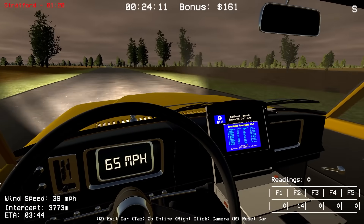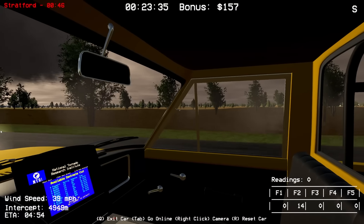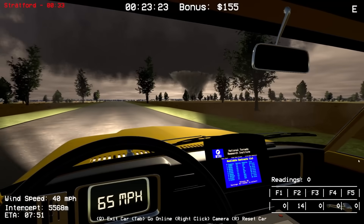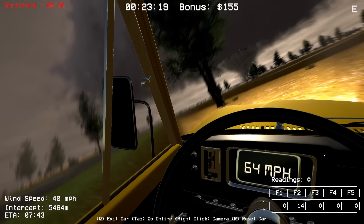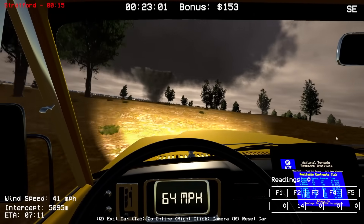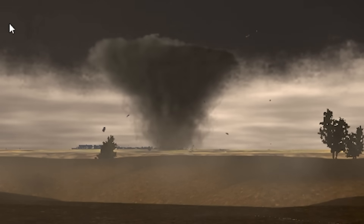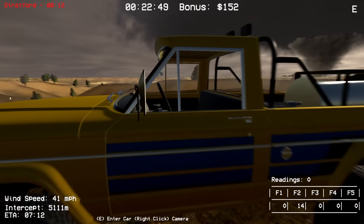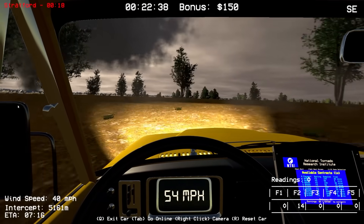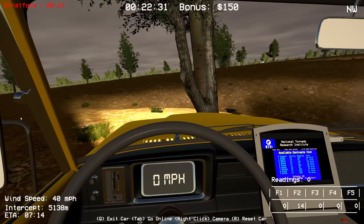That one over there looks like it destroyed a barn or warehouse but the town itself looks spared. We might want to actually go try to collect some data. For the first go around I might just say screw the mission and just intercept what I want. I'd actually like to see this thing - it's pretty intense. Our intercept's about seven minutes away but we're cutting through here. There's stuff flying around in the tornado - it is ripping apart buildings! We're gonna spin out. Wow - that thing is destroying the town. We definitely went the wrong direction here.